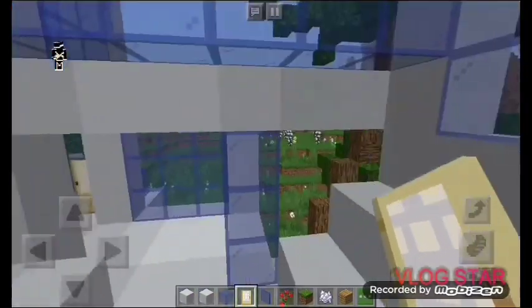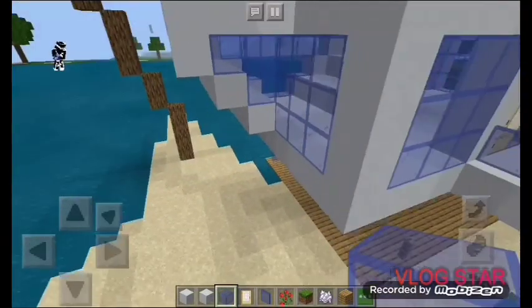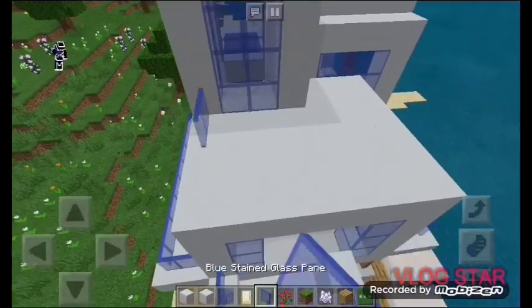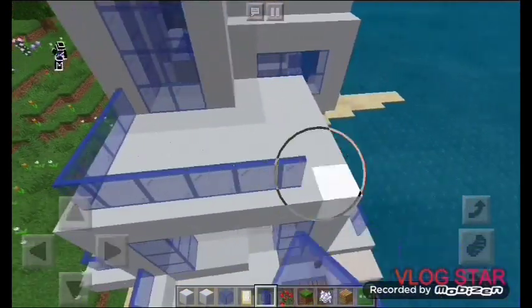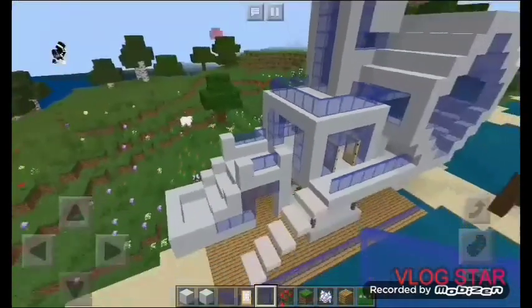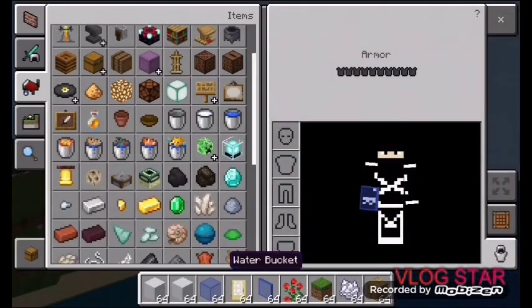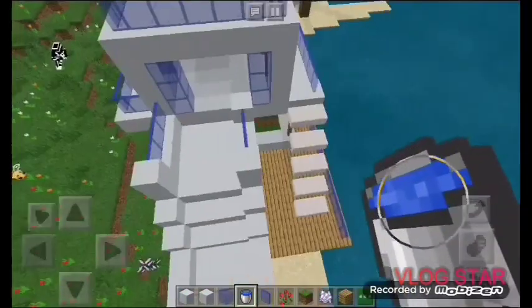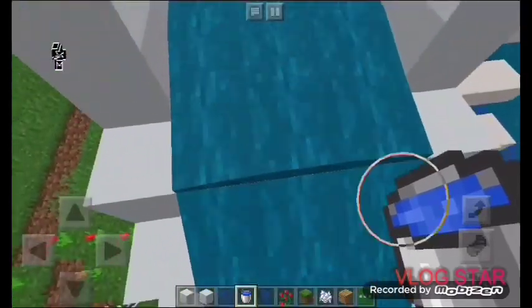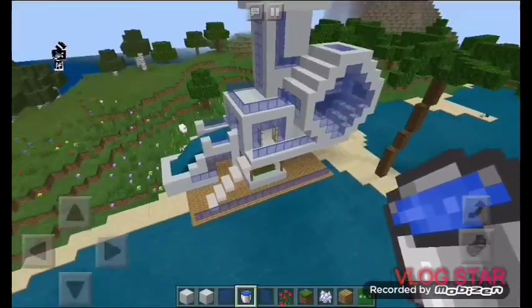But we forgot something — we forgot the windows right here! So we're going to go ahead and add the stained glass right there. I mean, how could we forget that. Then we're going to come to the front and add another set of stained glass going straight around. So you should have a design like that. We're almost finished. So now we're going to get some water for the pool — exactly like that. So your pool is finished.